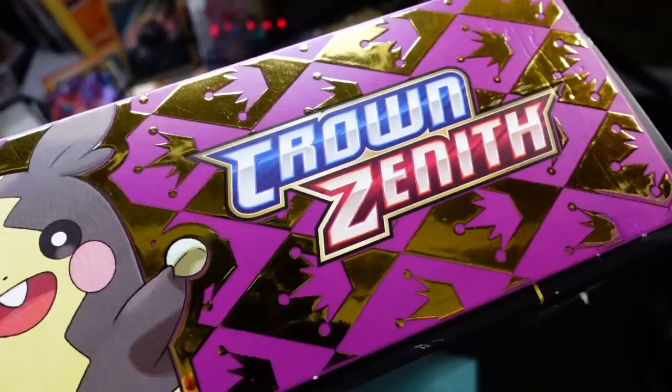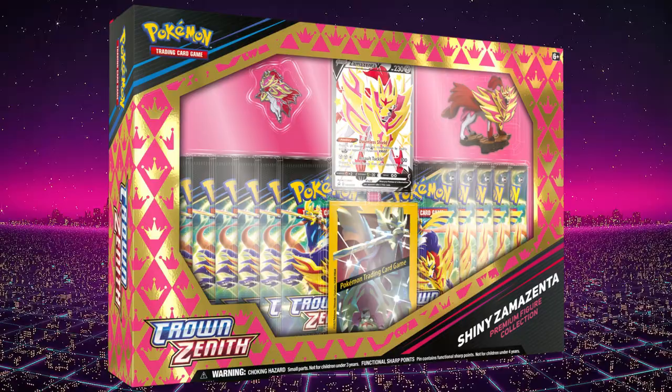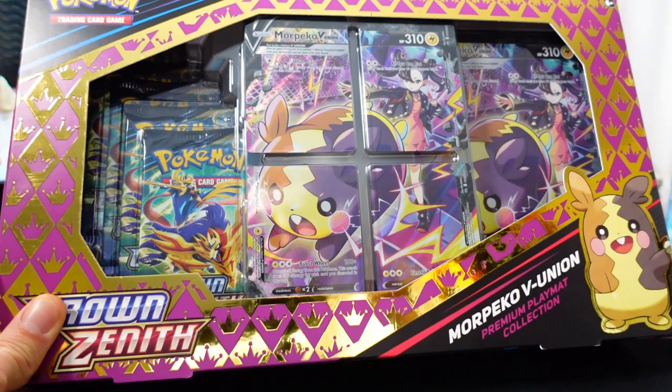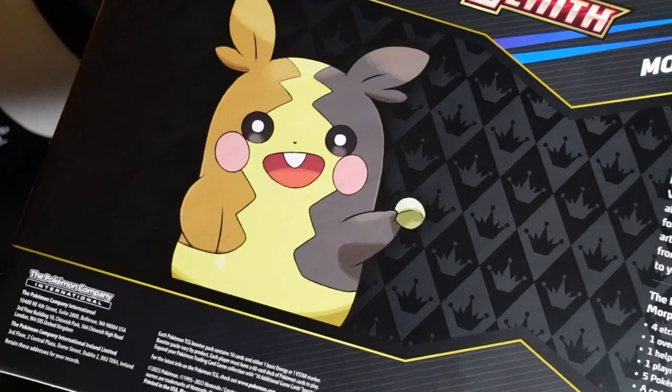The first box here is the main attraction of today's video — the Morpeko V-Union Box. This box has a bunch of stuff inside. You get four booster packs in total and the Morpeko V-Union card. I think this is the second or third Morpeko V-Union card they've released.